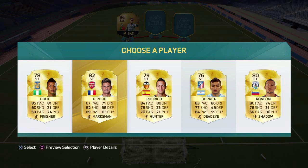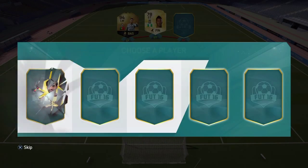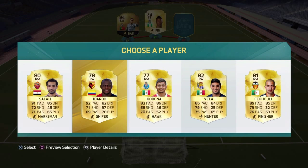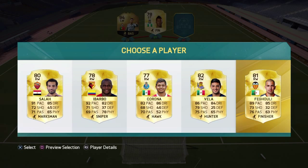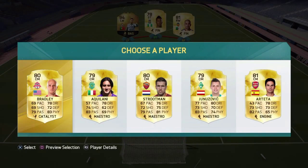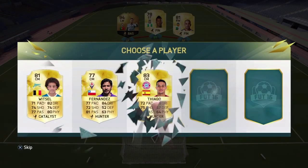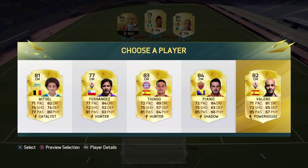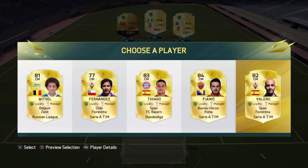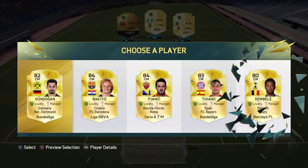Striker: Uche looks good, Rodrigo is a nice option — I think we are going to have to go with Uche. Right forward: Barbo, Carlos Vela, Feguli's card is insane — we're going to go with Feguli. Hopefully we'll be able to build a sick La Liga squad. No La Liga players in this one so we'll just take Arteta since he's Spanish. Our other center mid — no La Liga again. Let's see if we can get one here.